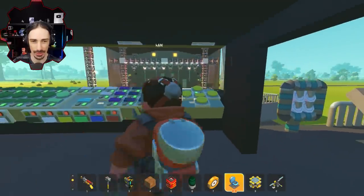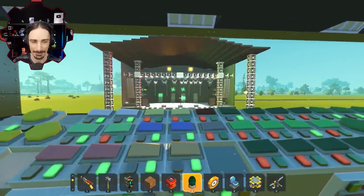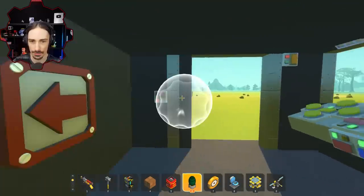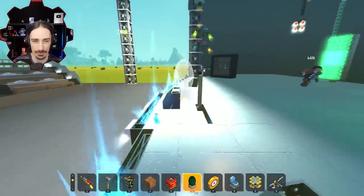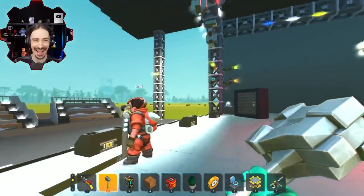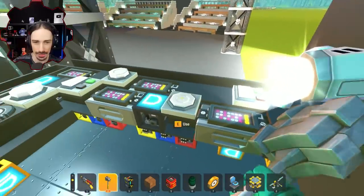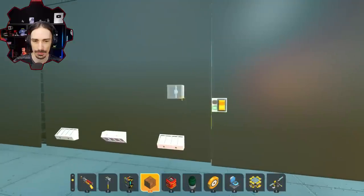There's a movable follow spot, pyrotechnics triggered by blue switches, massive fans, a switchboard, and a door that does nothing. The stage has no instruments — just a mic stand, making it feel like a stand-up comedy venue. If you actually knew what every button did, you could choreograph a full show.